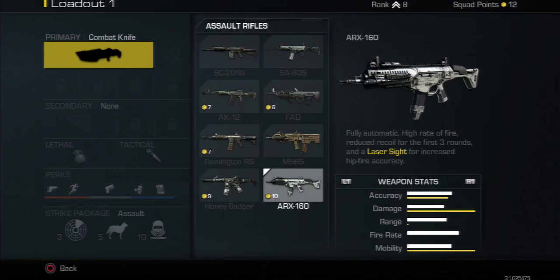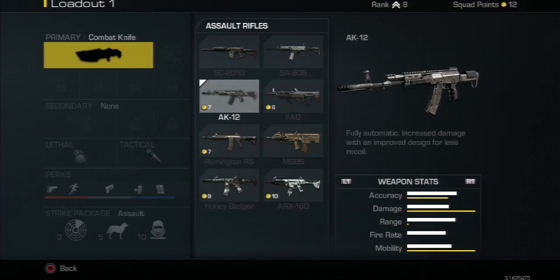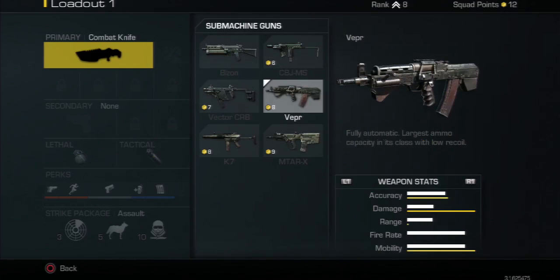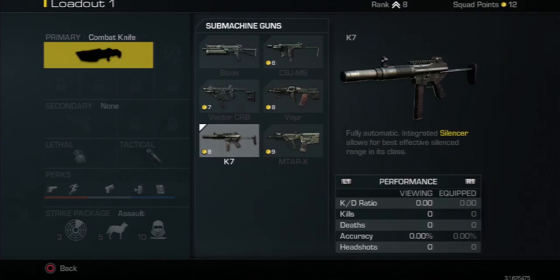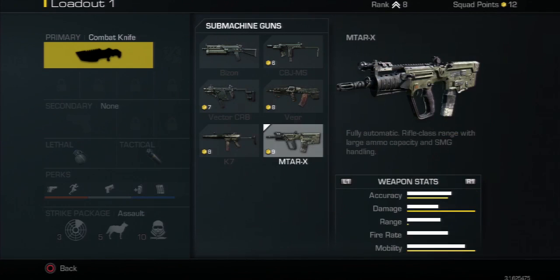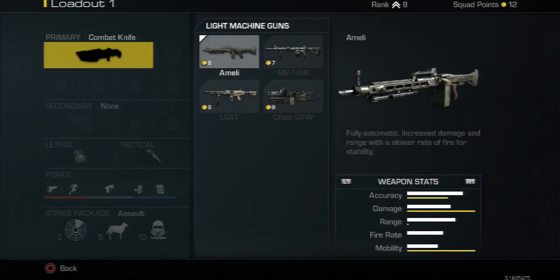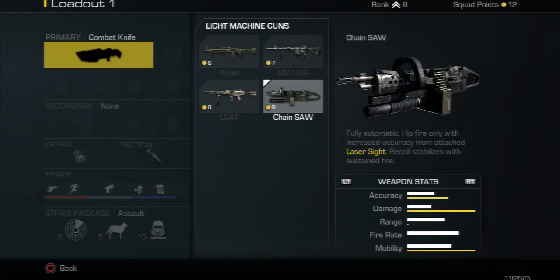I'm probably gonna buy the Honey Badger next and this ARX as soon as I get more points. Here are all the submachine guns — I'm basically just gonna scroll through everything and you guys can actually pause it and check out the stats and compare them.